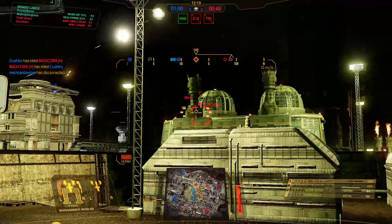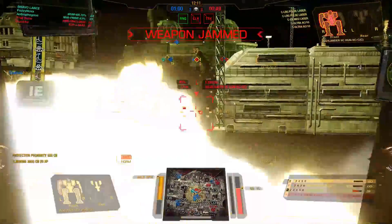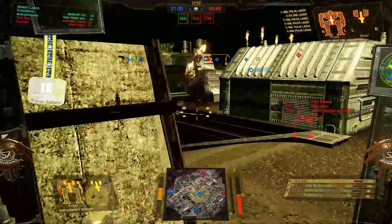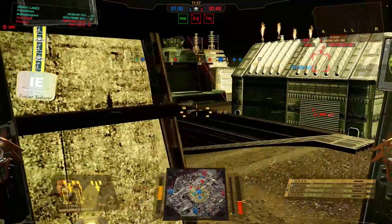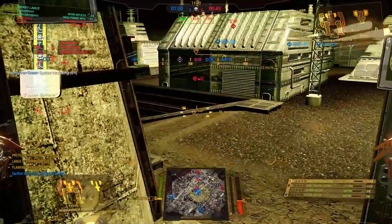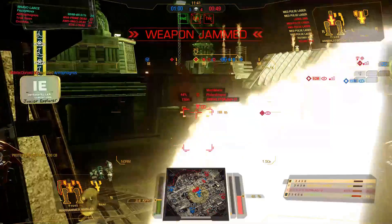Still narked, luckily not taking any LRM fire. Got a Highlander 2C down there and he is fresh. Going to take position here and try to get another angle. I need to drop the armor in my arms to give me more ammo. He took off one of my UAC10s - no wait, it's jammed, okay.